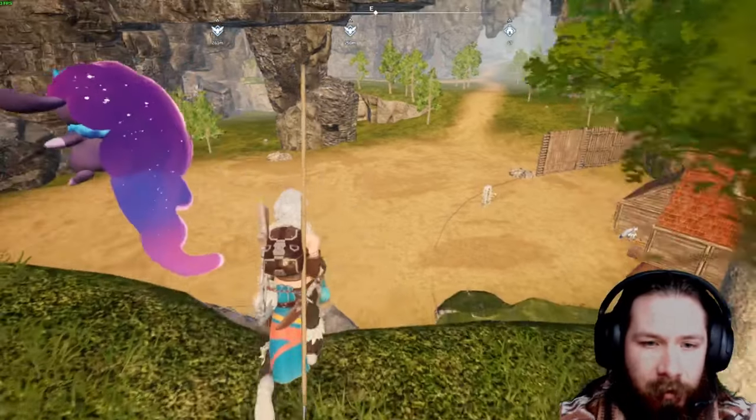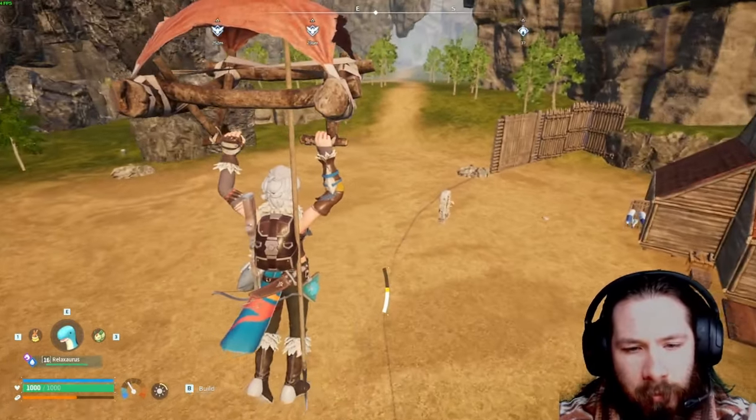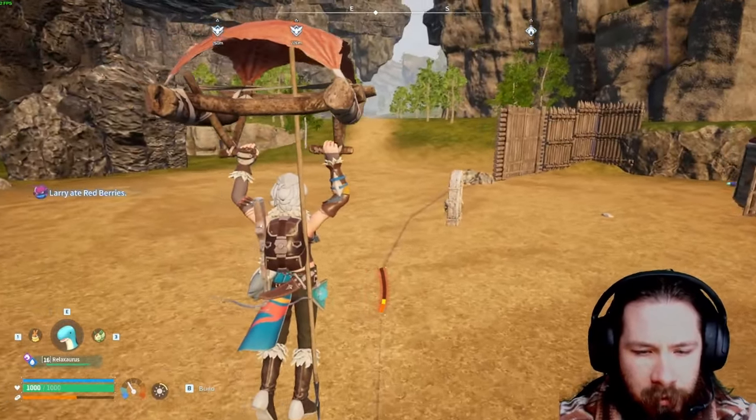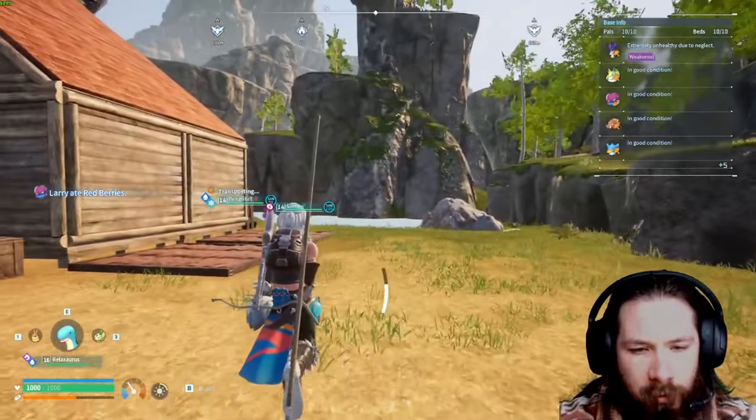So here's your regular glider. Off of a high point, it's not too bad. Stamina drains pretty quick. Can't really move very far while on the ground with it either.